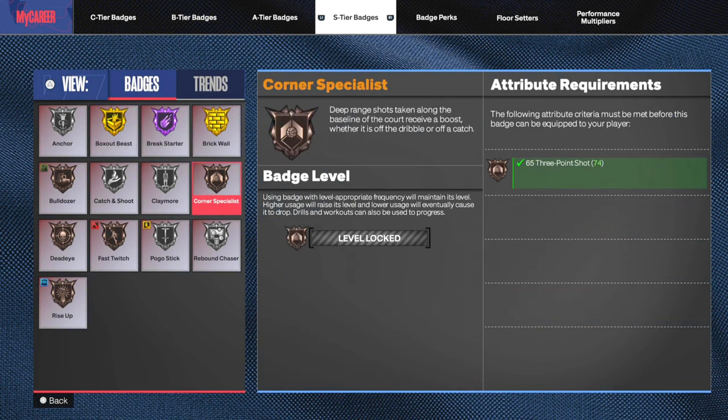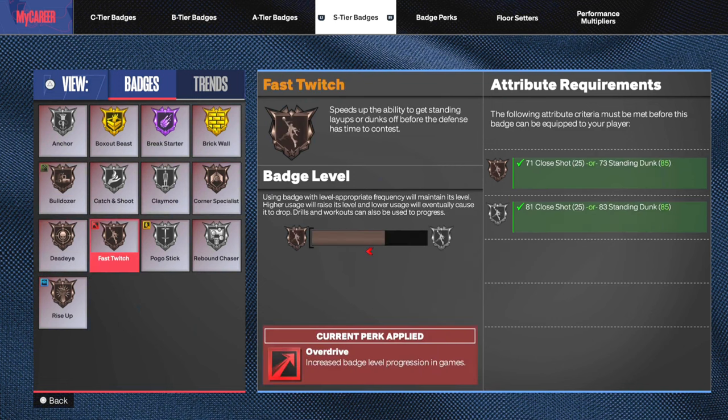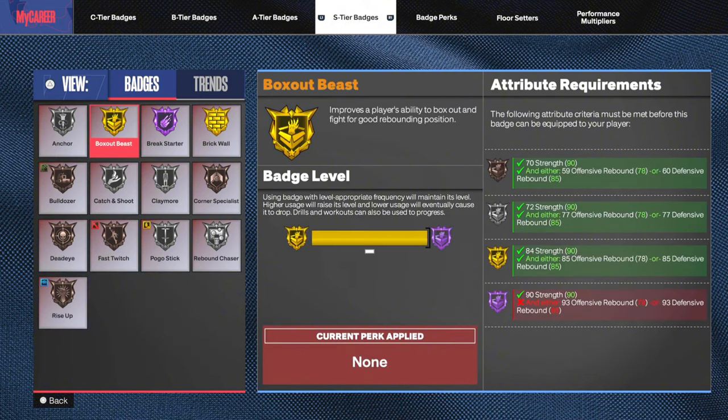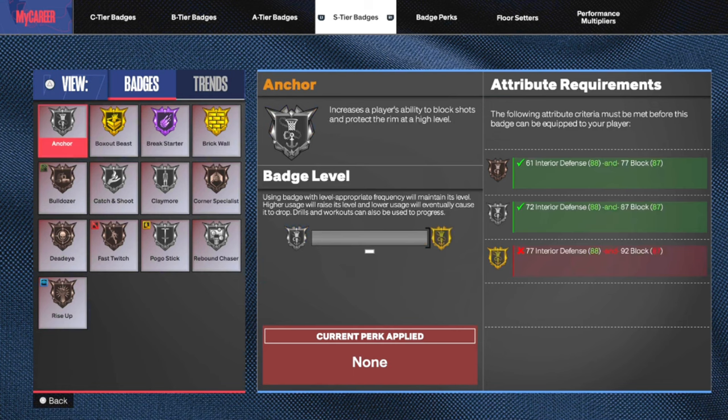What I want to explain is I've been seeing people with a center build using Rebound Chaser or something they use a ton as their floor setter — you do not want to do that. Because you're going to use that badge every game, so why would you use a floor setter on a badge you're literally going to activate anyway? A lot of the S and A tier badges are ones you probably aren't going to want to use it on, because they're the ones you're going to use most often.